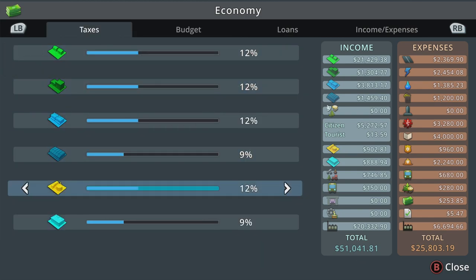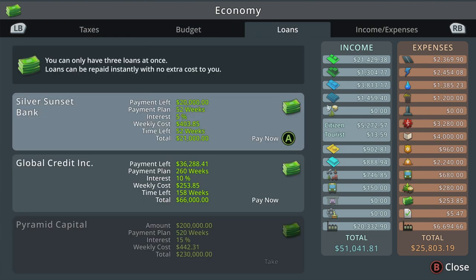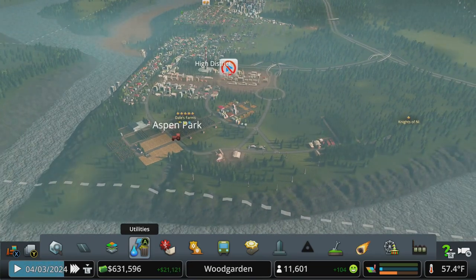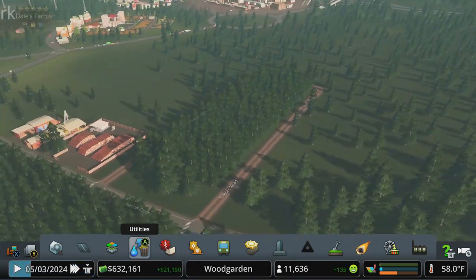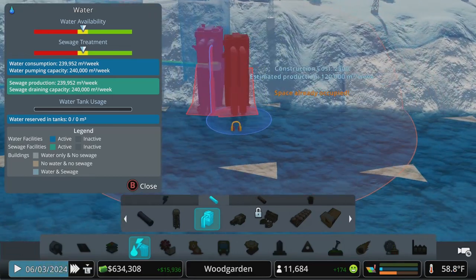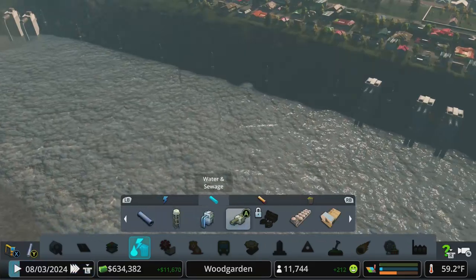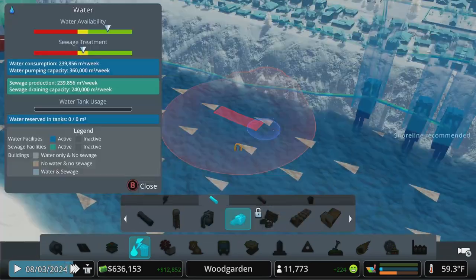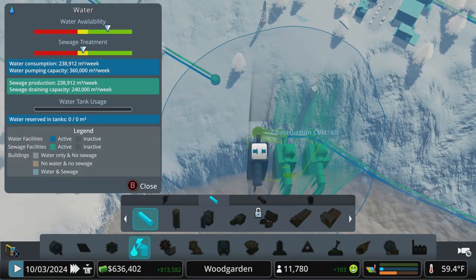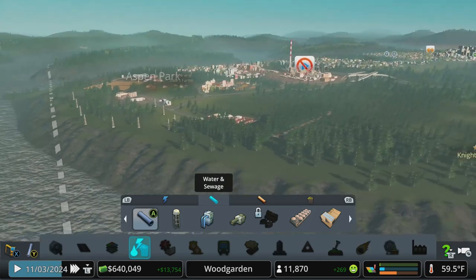I do this every time — I forget when I unlock the high density to turn the taxes up on those, leaving money on the table. Let's take a little bit of money in the bank now. We need to worry about water, then we'll come back to our forestry industry. We don't unlock eco until the next milestone, so let's get one more sewage treatment plant in for now before we start to clean up our water. Now our water availability should be all in the green — we're good to go.